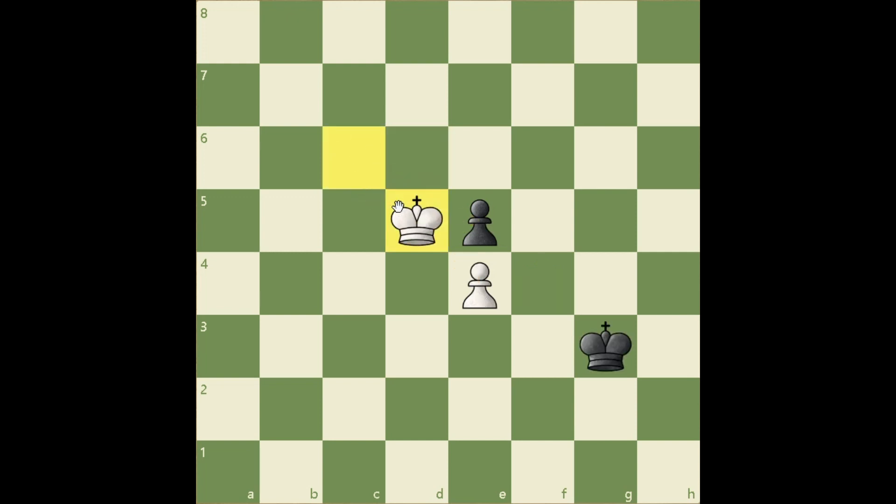If Kd5 is the first move, then we would lose after Kf4, and now we have to abandon our pawn. But in this position, he has to abandon his pawn. Kg5 — we win our pawn.